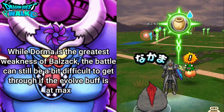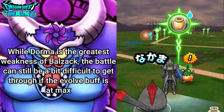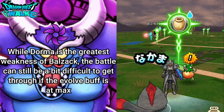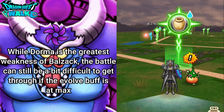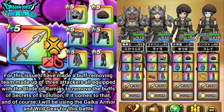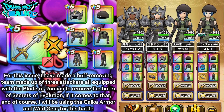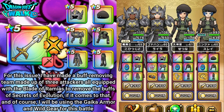With the previous Dormant team that I used, you saw how the effects of Evolve could actually make the battle go on quite long. I've been in different situations with that same team where I actually have prevented Secrets of Evolution. So in this case, if you can't prevent Secrets of Evolution, you're going to have to go with this particular team. I have three attackers that are all going to be equipped with the Blade of Ramias, which has the ability called Phantasmal Sword Slash. With that, you are actually able to remove buffs off of an enemy, and this includes all four buffs of the Secrets of Evolution technique used by the Balzac Beast.